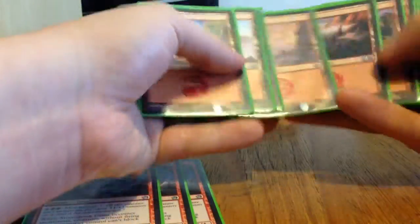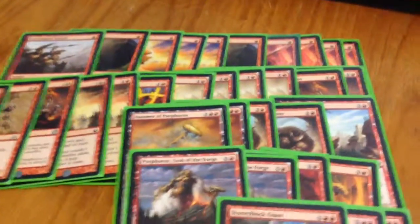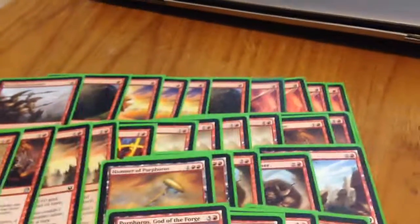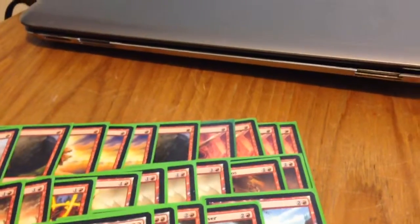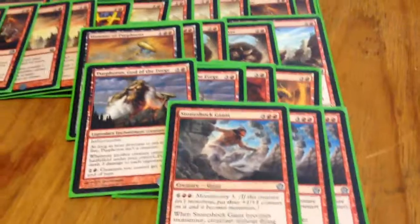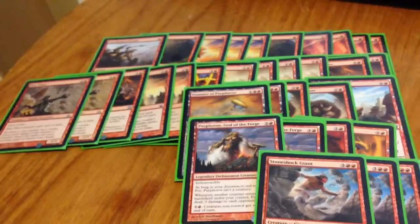And then we've got 24 basic lands. So to recap, the main creatures are pretty much all turn one to three plays: you've got the four Akroan Crusaders, the Riot Pikers, the Eidolons with Firebreathing, the Minotaurs, and Purphoros. And then you've got the Giants. So it's a very, very low-cost deck.